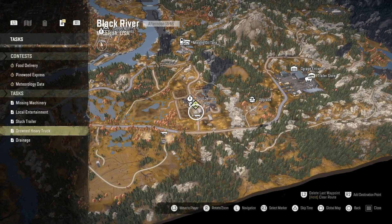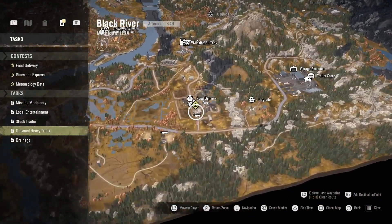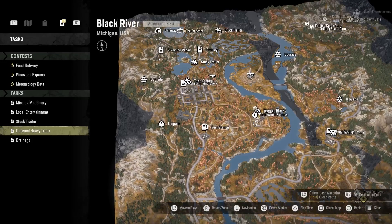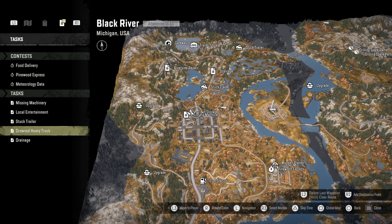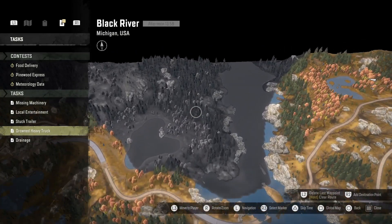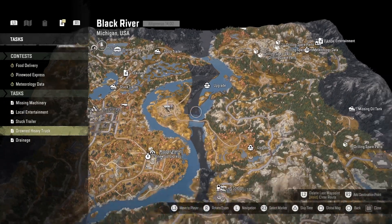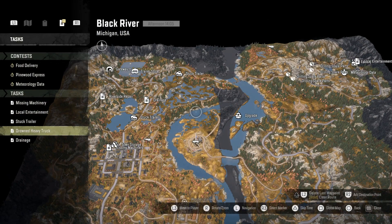Looking at the map controls, you've got zoom in and zoom out — when you first start it only zooms to a certain level. You can rotate the map and spin around it. I always keep the north symbol at the top so you know your orientation — it's displayed underneath where it says 'Michigan, USA'. Any areas highlighted in black are unexplored — I've uncovered most of this map but some areas remain. As you get near them they'll uncover and return to normal color.